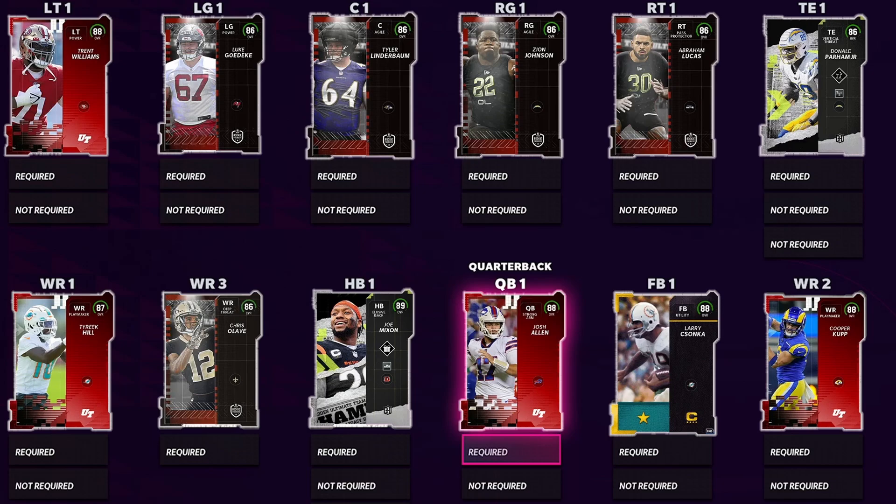For wide receiver three, a lot of people are going to be looking for Ja'Marr Chase, maybe even at number two, but I feel like Ja'Marr Chase is going to be super expensive because of the name. The reason why I took Chris Olave here is because Chris Olave and Ja'Marr Chase have the same speed, but Chris Olave has better short and medium route running, and just two less on the deep route running. You can honestly get him for free with a rookie premier token, so that's why I put him there.